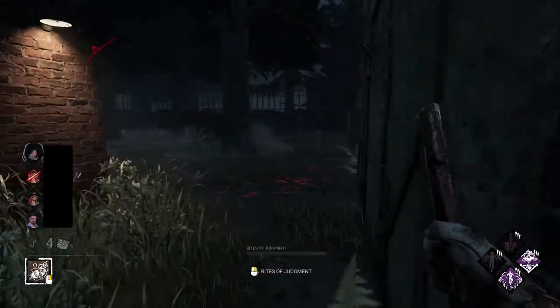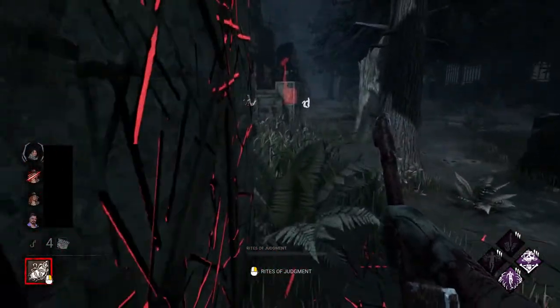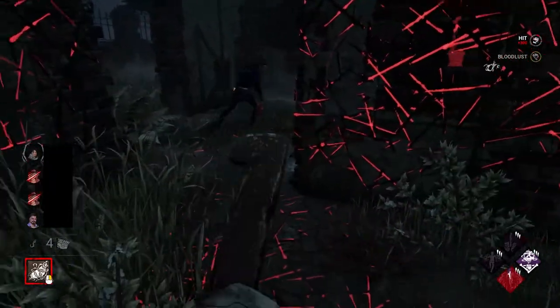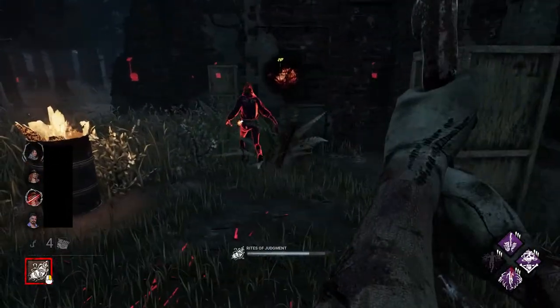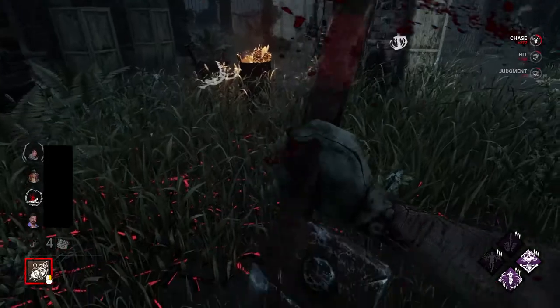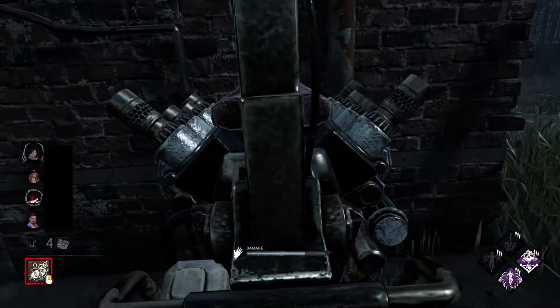One of the generators has just gone — brilliant! I'm still on the tail of this Michaela. She's looping me quite well. I tried to mind game her, and it worked! This Michaela was actually testing me quite well. She managed to get herself condemned there, which was good for me as I managed to get a strike on her. Now she's condemned and I can send her to a cage.